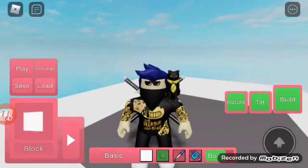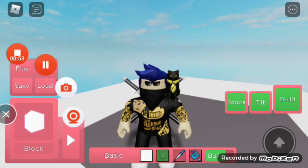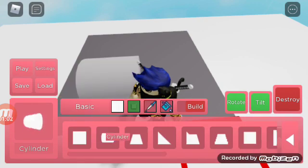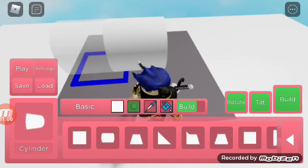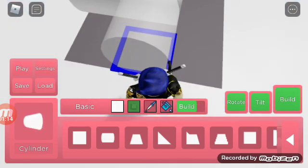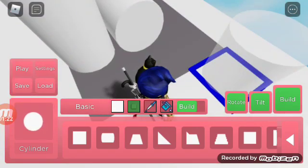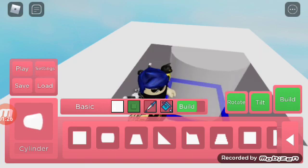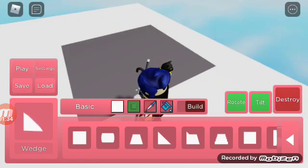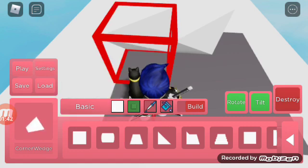We are guys, I'm gonna show you how to build in build mode. First is the block — the very white block, everybody loves the white block. And here, this is a little thing, you can make it go that way, you can make a lot of stuff. You can make a big house, little something. Now let's delete that. You can put wedges, like that, and you can even do this wedge. You can make stuff like that — shine like on build mode.